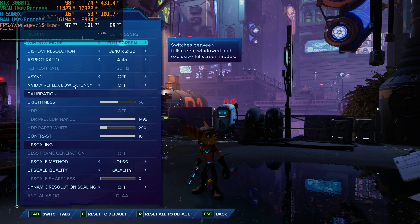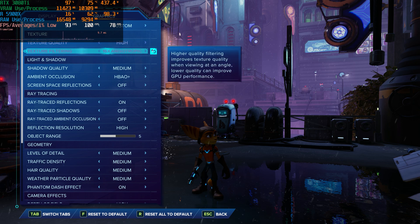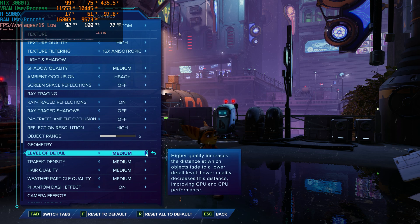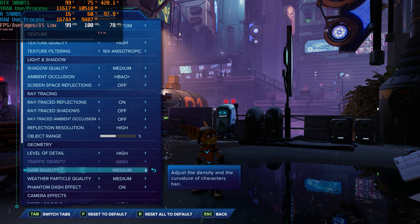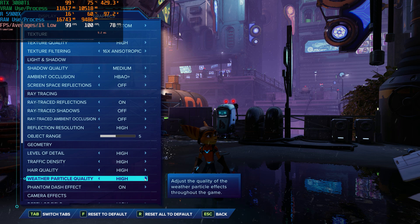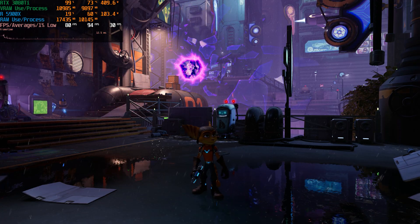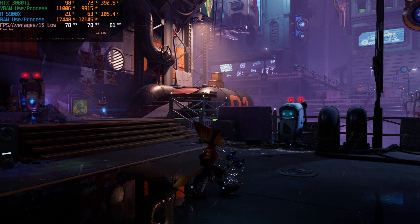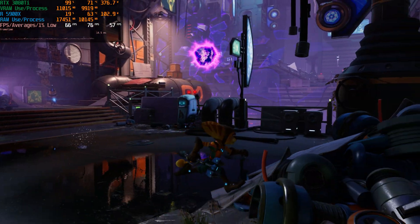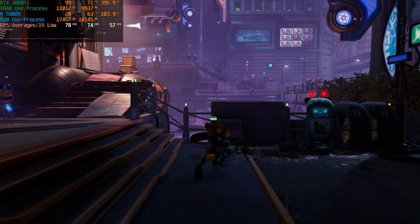Now I want to put the graphical settings from medium to high and see how that affects things — find that threshold where our 1% lows and power consumption start to go downhill, wherever that bottleneck is. We're consuming low 400s, around 390 watts, so it looks like it's starting to get worse. Theoretically there should be more demand since we raised settings from medium to high, and yet the power consumption is going down.